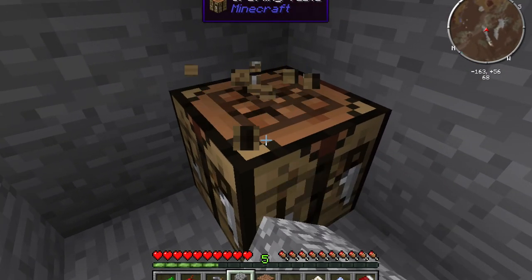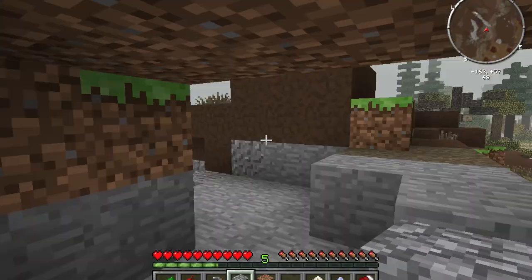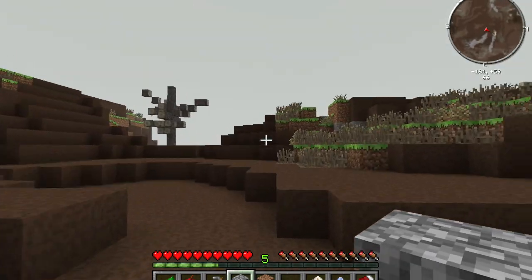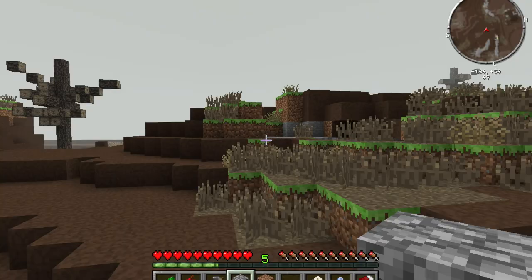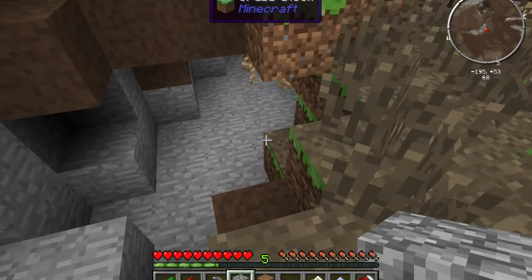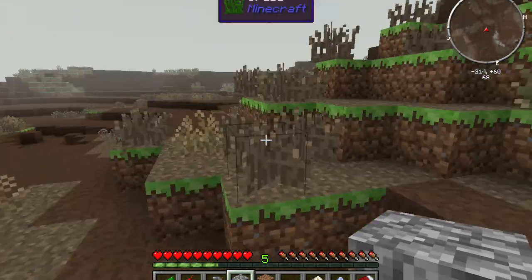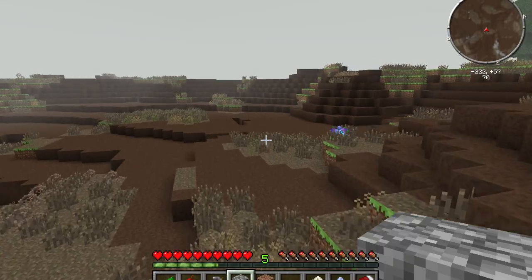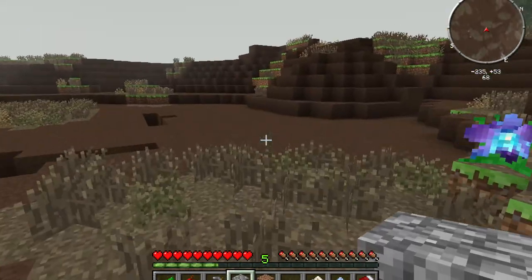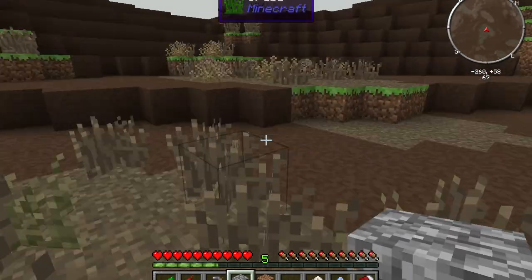Grab the crafting table because we don't want to waste resources, and we'll head on out. We definitely need to find a nice place to build our house soon so we can start emptying our inventory — it's getting a little cluttered. We can get rid of some things like the pile of ashes because that does absolutely nothing.